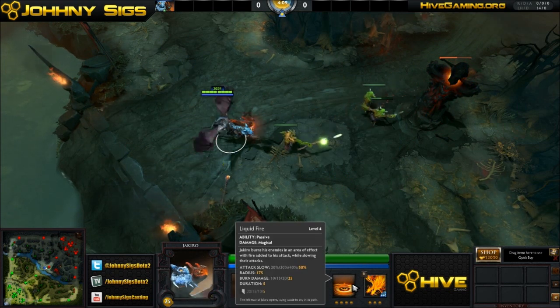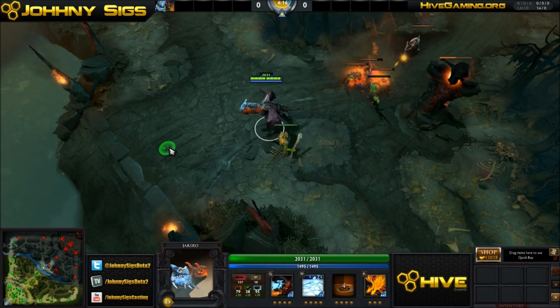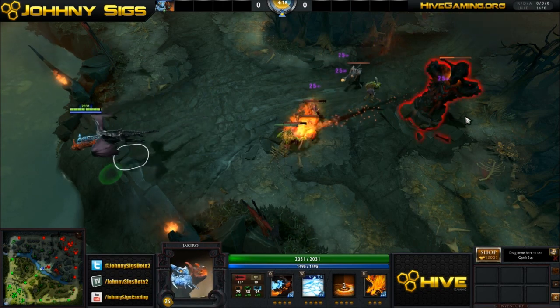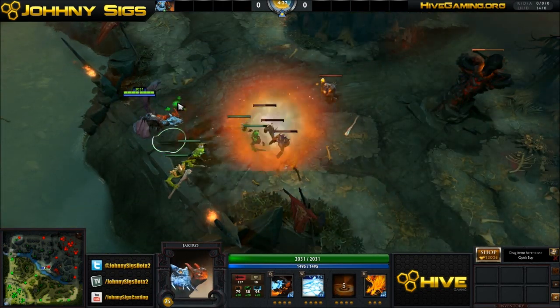Jakiro's E is a passive ability that gets triggered every 5 seconds, doing a splash damage DOT that will affect towers. It's pretty neat and good for pushing lanes out.